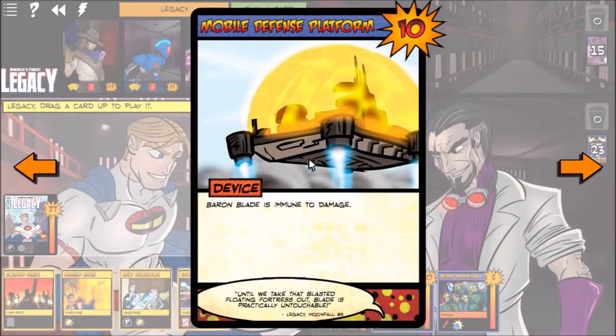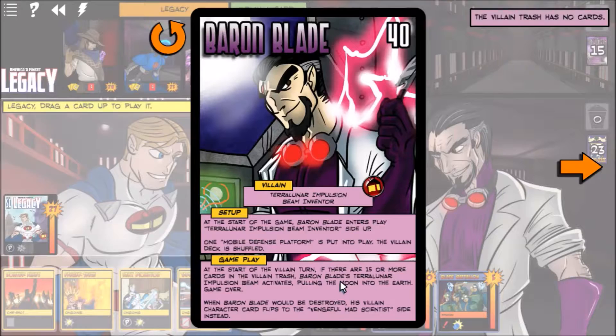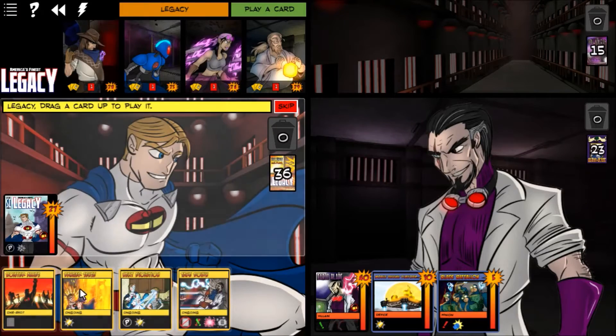For those new to Sentinels of the Multiverse, we're a bunch of heroes facing off against this villain. We need to reduce Baron Blade's hit points from 40 down to zero, at which point he flips over and has 30 more hit points, becoming more difficult. So anyway, let's see what Legacy's first move will be.